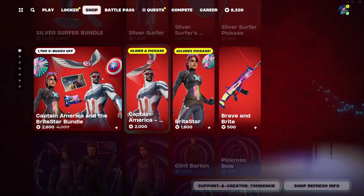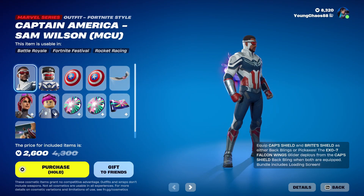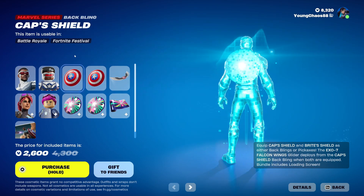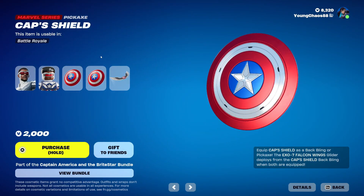Going through the item shop, the main thing up here will be the Captain America and the Bright Star bundle. This is a massive bundle with 11 items for 2,600 V-Bucks. Captain America Sam Wilson MCU with the Bat Link Cap Shield — this is a Marvel series outfit at 2,000 V-Bucks, and it also includes a harvesting tool version of the Bat Link. There is a reactivity: if you have the Bat Link equipped with the harvesting tool, you'll see the harvesting tool come off of the Bat Link in-game, which is really, really cool.